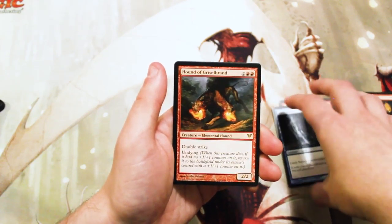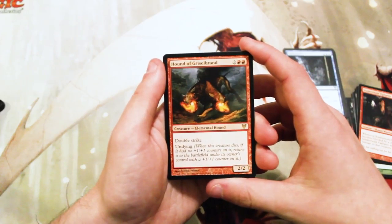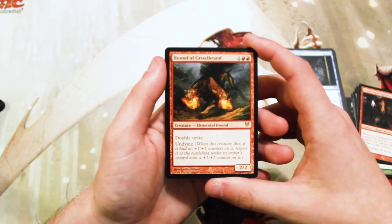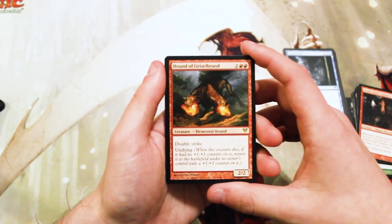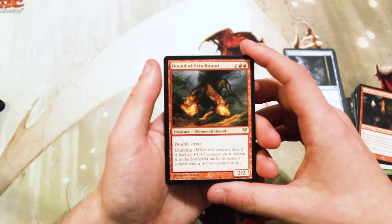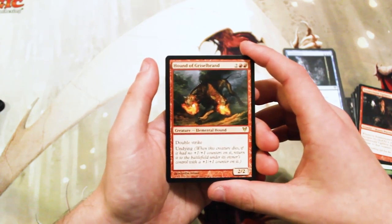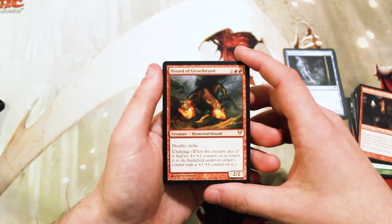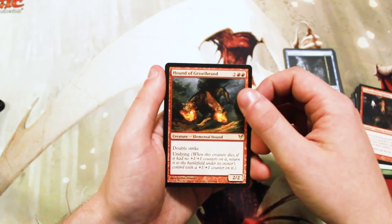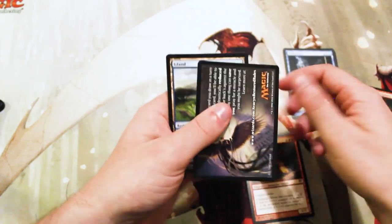And our rare: a Hound of Grizzlebrand. This is 2 and 2 Red for a 2/2 Double Striking Elemental Hound. It also has Undying, so if it dies and it has no +1/+1 counters on it, it returns to the battlefield under its owner's control with a +1/+1 counter on it. Seems fantastic in Limited. Outside of Limited, probably not all that good — I don't think it sees any major play — but it is a really fantastic card in Limited. So kind of happy to see that, although I do wish it had a little more value.